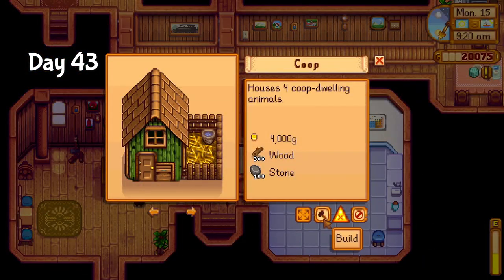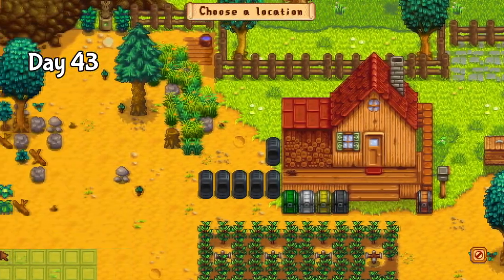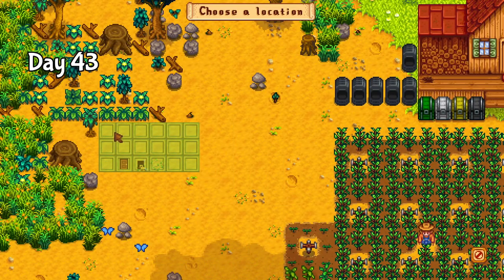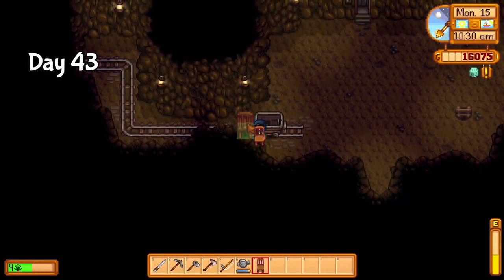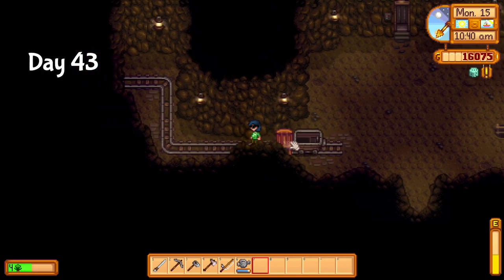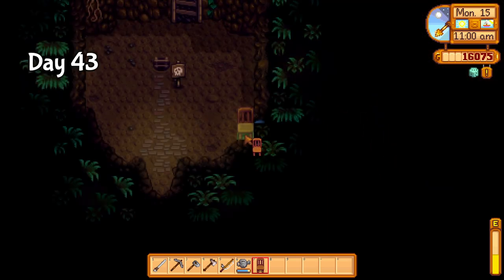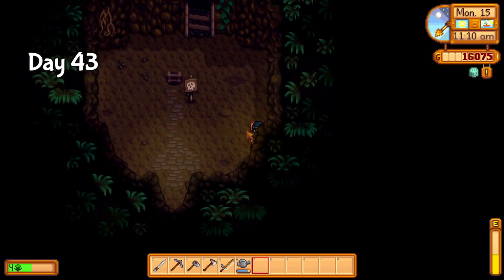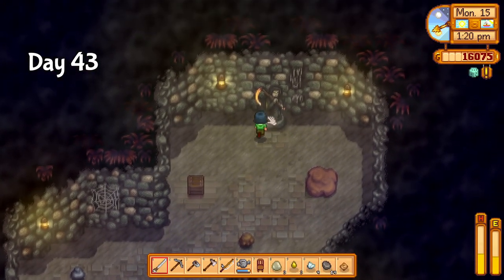Day 43 and I'm finally starting on a coop — admittedly much later than I should have. That's okay though, as long as I'm quick with getting things upgraded, I should be fine. I also decided that now that I had a silo I should stock it with hay. I could have just used the normal scythe, but instead I decided to break the game. It's actually fairly easy to clip out of bounds here and access the golden scythe quite early. Thanks to this little trick, I was able to fill my entire silo before heading to bed.